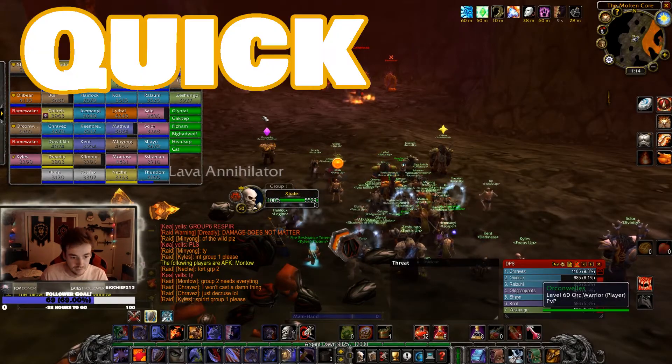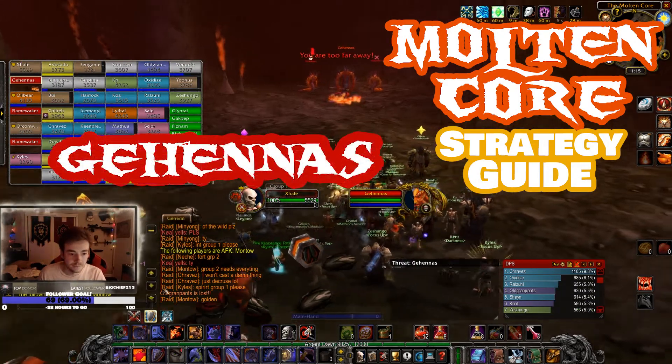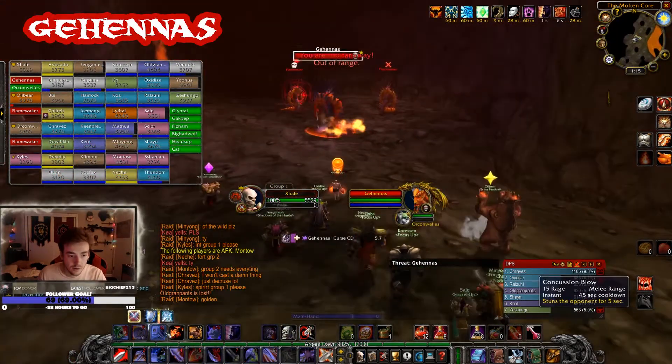What's up guys, Xcel here with another quick, safe and simple Molten Core strategy guide. This video is about Gehennas and his two flame waker protectors. This fight is basically Lucifron 2.0.